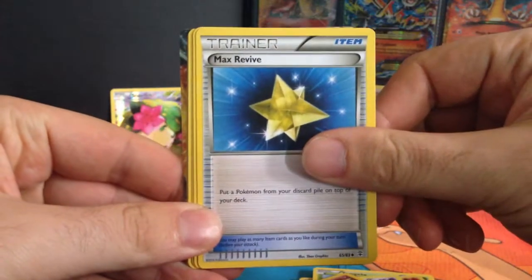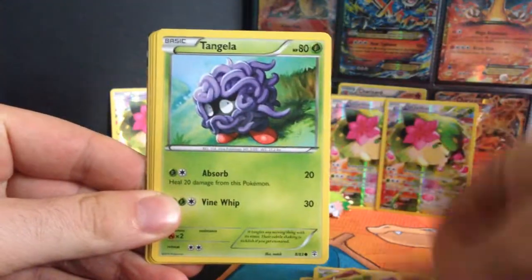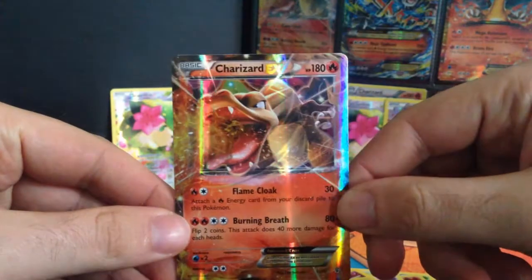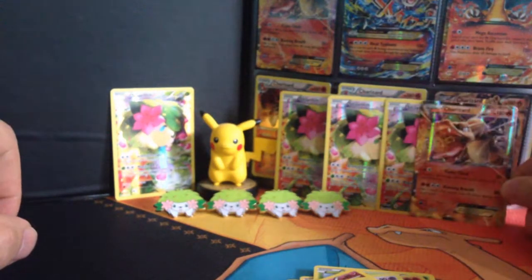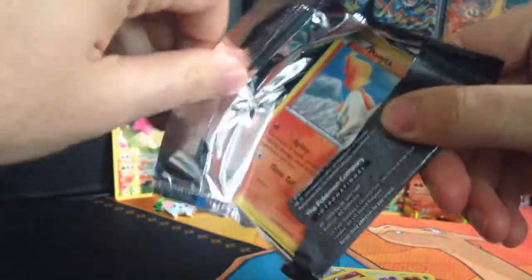Max Revive, Metapod, Slowpoke, Tangela, Rhyhorn, Psychic Energy, Doduo Trio, Jirachi. And a Fire Red — it's a Charizard EX! It's not a Mega Charizard but we pulled a Charizard EX. Absolutely fantastic. The power of Shaymin brings us a Charizard EX! Now we just need a Mega Charizard. Bit random, bit random — can we get another good pull?